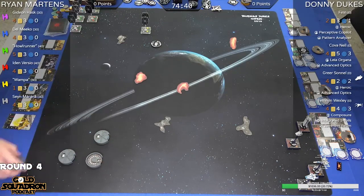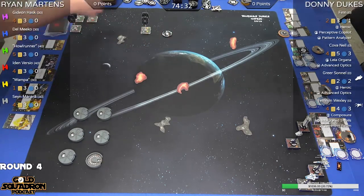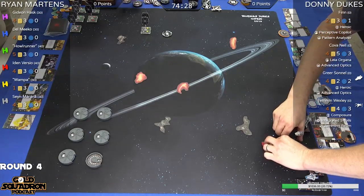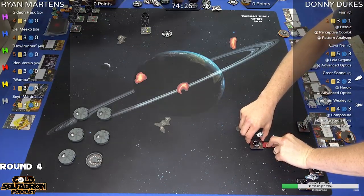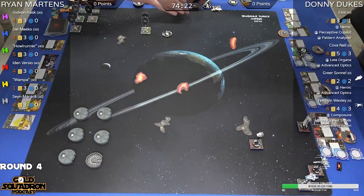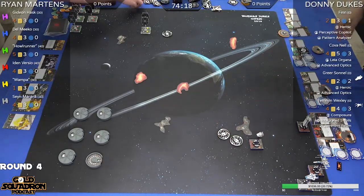Hello everyone, my name is Dion Morales, your host of the Gold Squadron Podcast, and today we are in round four of the Sacramento Hyperspace Trial — the second or third stop on the world tour. My co-host for this round is The Real Fun Bobby. You've seen him in the chat, seen him be super rowdy, maybe even in person. This is his commentating debut. No pressure.